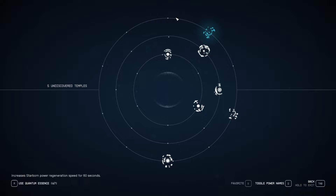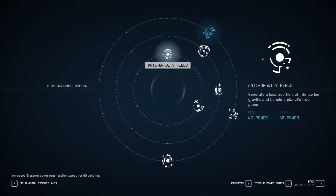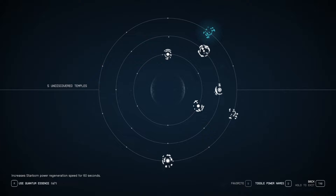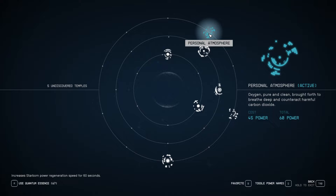Let's see what the power we picked up is — Personal Atmosphere. Okay, I think we had this before. That's the active one. We've got a whole bunch of them now. Let's go with the inner ones first. Anti-gravity field: generate a localized field of intense low gravity. Then we have Creator's Peace: fill your foes with the silent calm of the universe, compelling them to temporarily abandon their weapons. That might be interesting to try. Then going outward, we have Gravity Wave: emit a gravitational force strong enough to propel almost anything or anyone. We have Grav Dash: manipulate gravity to propel yourself forward and briefly increase damage you inflict. In the iron ring we have Personal Atmosphere: oxygen pure and clean, brought forth to breathe deep and counteract harmful carbon dioxide.